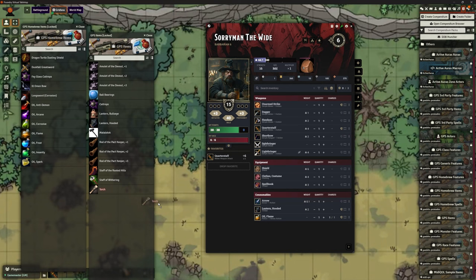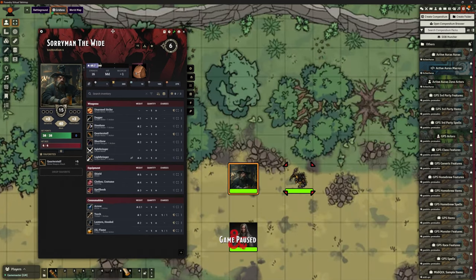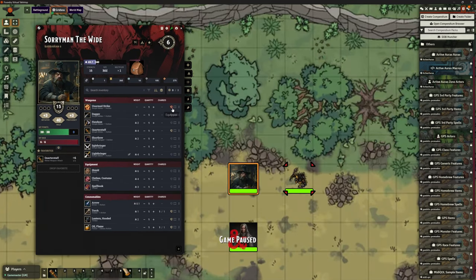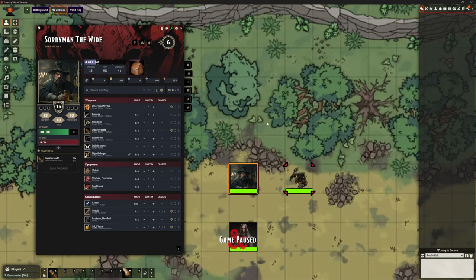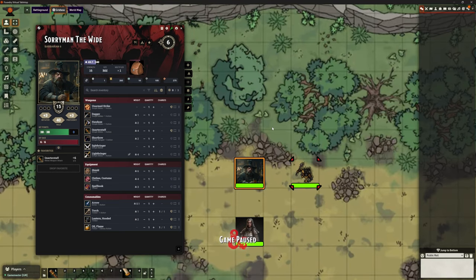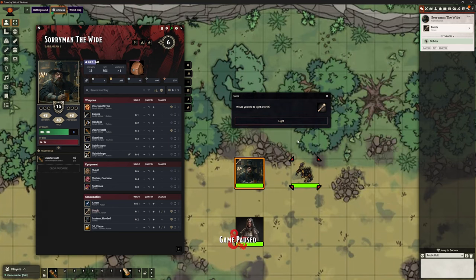Let's bring across a torch and equip it. So how do some of these work? Bearing in mind we're using Gambits, let me just clear that chat. Let's say Soryman decides we're not in combat and he wants to light a torch. If I click on torch just like I would as if it was a weapon, I get a pop-up box.